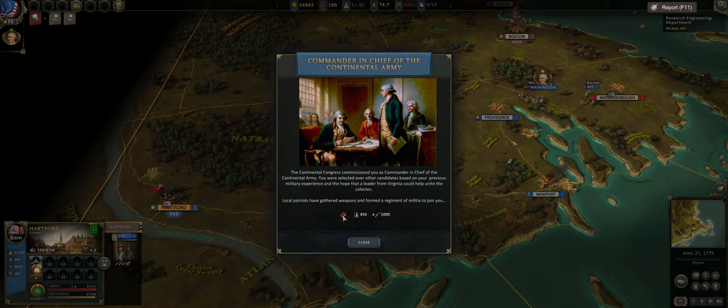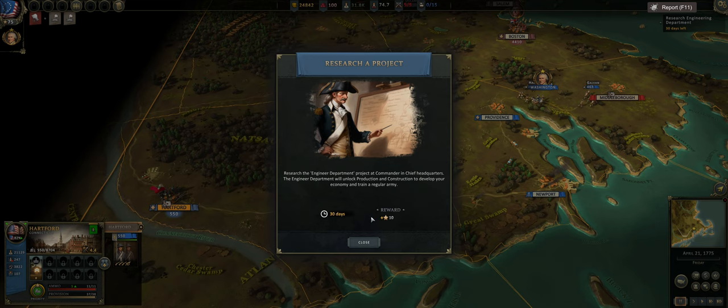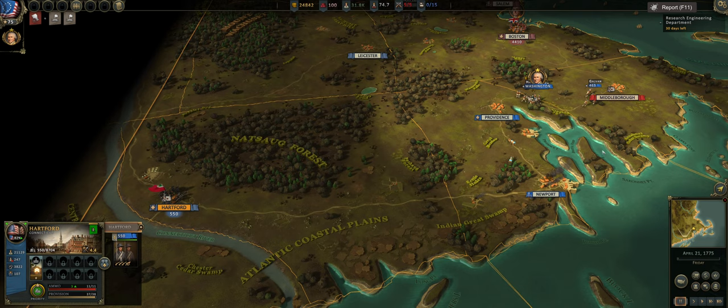I believe these are the rewards for winning the Battle of Concord and Lexington — a militia unit is ready for action in Leicester. You always get the Commander in Chief department which is rather nice. We need to research the engineer department because we have a quest for it. They changed how reputation works — you can no longer fast track technology until there is less than 20 days. These early department ones are about 10 days or less, so we will fast track them immediately.